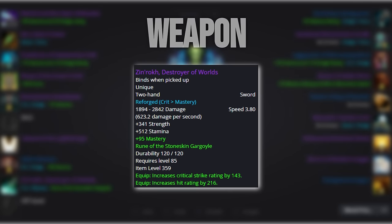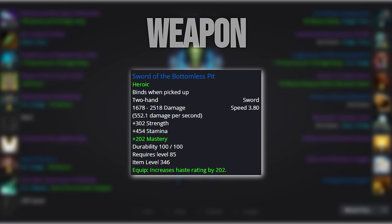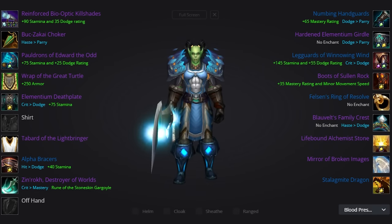For our weapon, we'd ideally like to run with Sinrock if possible, but if you don't find any luck with Archaeology, then Sword of the Bottomless Pit will tide you over just fine. Enchant it with Stoneskin Gargoyle for progression, and Fallen Crusader while running heroic dungeons. For our relic, we'd run with Stalagmite Dragon from Stonecore Heroic. I've included gems and reforges in accordance with how I think you'll have the most success during progression, but if you value mastery more, feel free to swap some gems around. For your reforges, just make sure to balance your parry and dodge so that they have equal values.